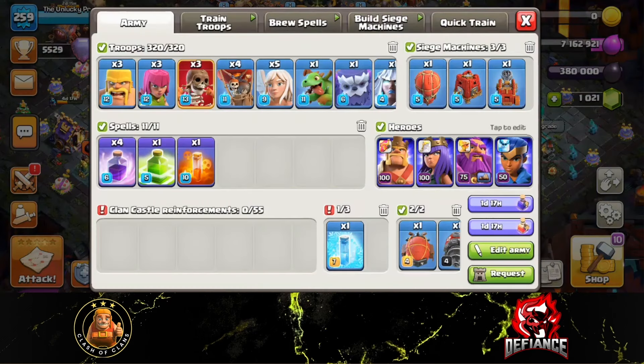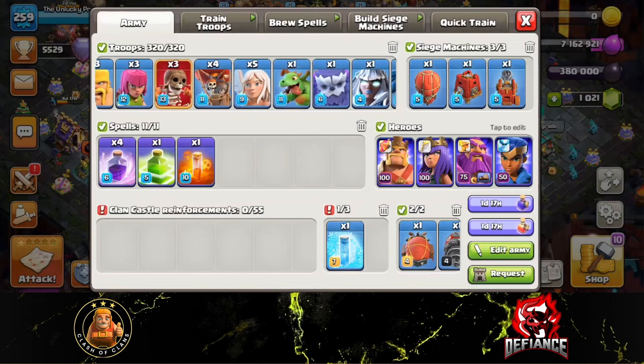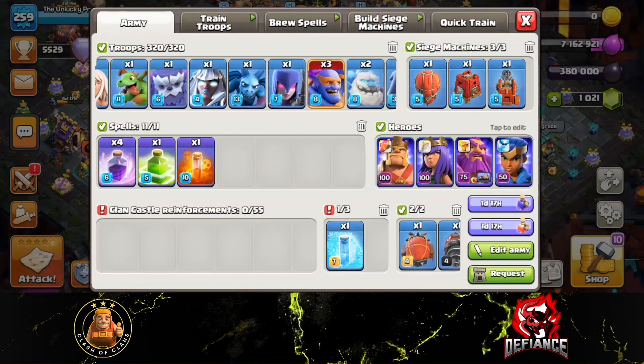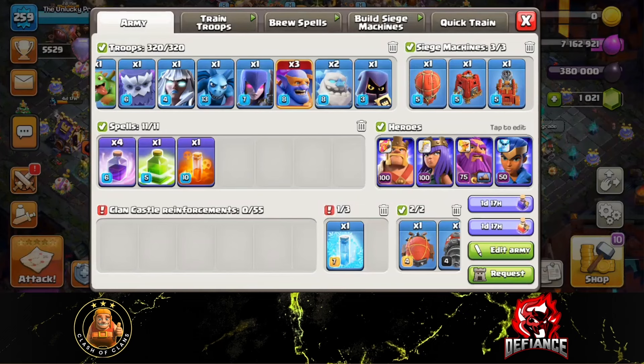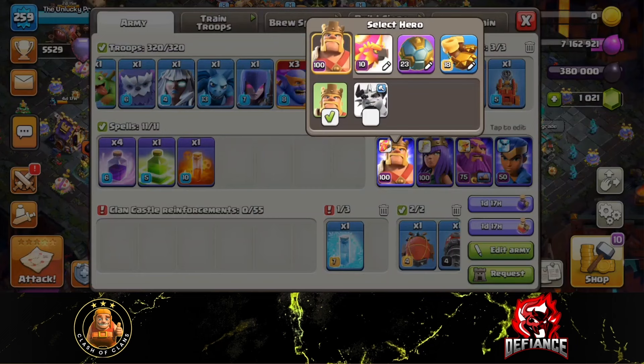I've got a throwback to an army that I used a lot at town hall 15. If you go back into my channel history I'm sure you can find it — it's one of my earliest videos. This is pretty much the exact same army composition I used at town hall 15 for super bowlers, down to my pets, with just some modifications because now we've got more powerful pets. The generic idea is the same.